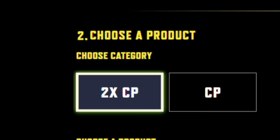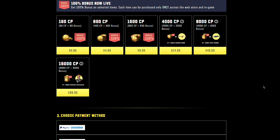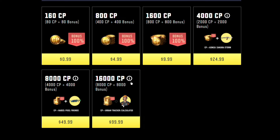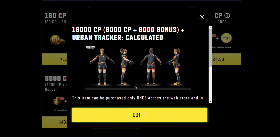Next, you'll notice they've added 2XCP here. When you scroll up, you'll see other items besides COD Points. Remember, in the web store, nothing comes free — you'll need to purchase everything. To address your question about Urban Tracker Calculated, she isn't free.